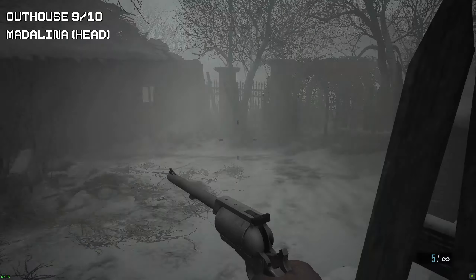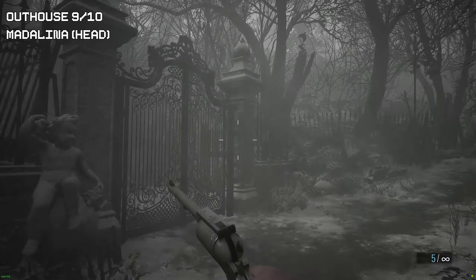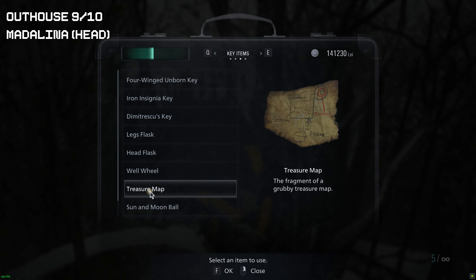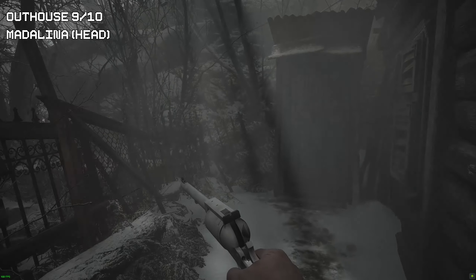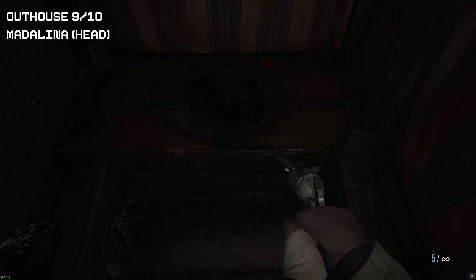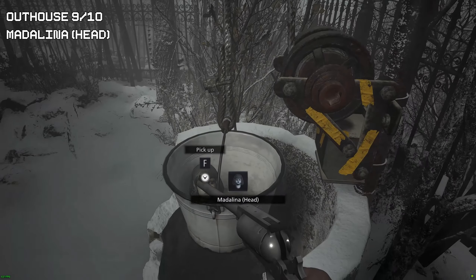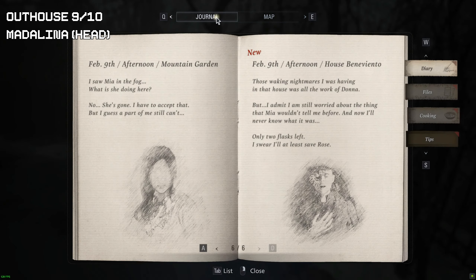Now outhouse nine, and we're going to get the porcelain doll's head. Go through the next door you see — in here you will find an outhouse and a doll in the well. We're going to do the well first, then grab the outhouse. In the outhouse there will be a picture of that blue bird I was talking about earlier. Now we have the head, we can combine it with the body of the doll — you are now free to sell this item for a high value.